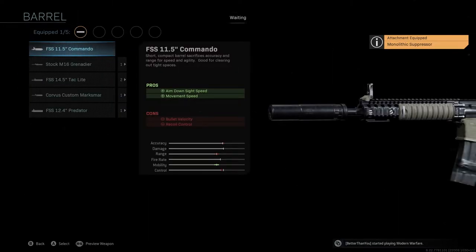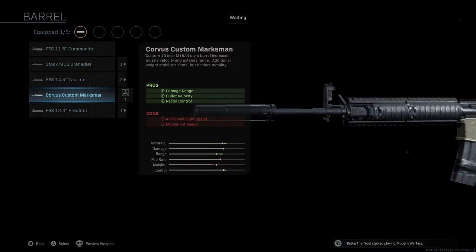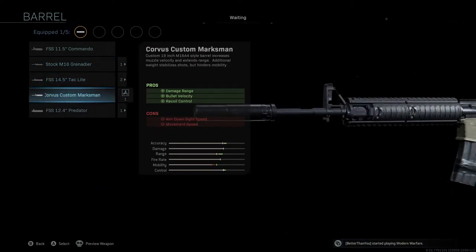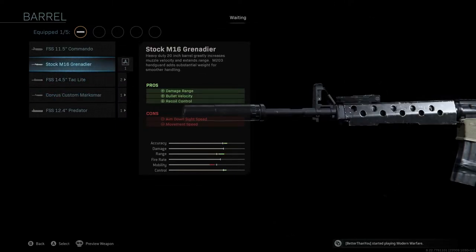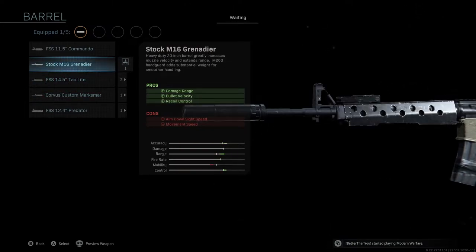The barrel we're going to be using is the stock M16 Grenadier. A lot of people go back and forth between the Grenadier and the Corvus Custom Marksman. Personally, I like the Grenadier a little bit more — you're getting a little bit more accuracy and range control. With the Custom Marksman you actually save a little movement speed for more mobility. But we want to go for long range and be as accurate as possible, so the stock M16 Grenadier barrel is what we're rocking here.